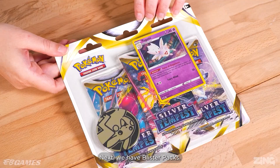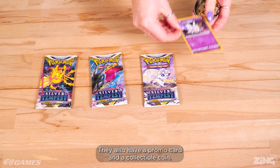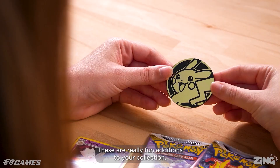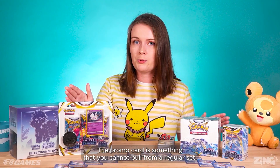Next we have blister packs. These contain three packets of booster packs with 10 cards each. They also have a promo card and a collectible coin. These are a really fun addition to your collection. The promo card is something that you cannot pull from a regular set.